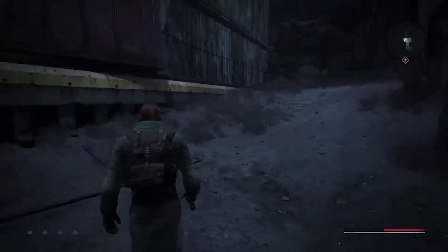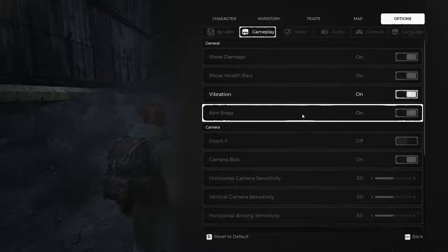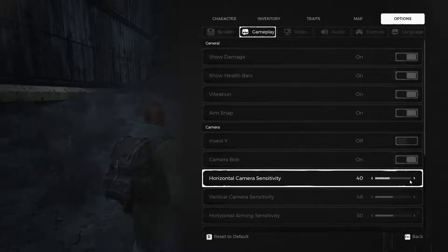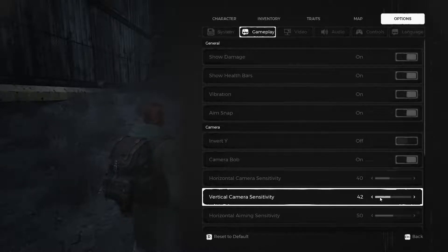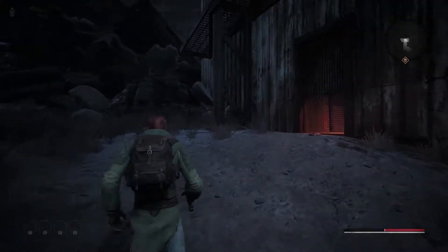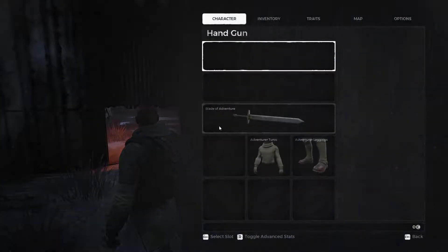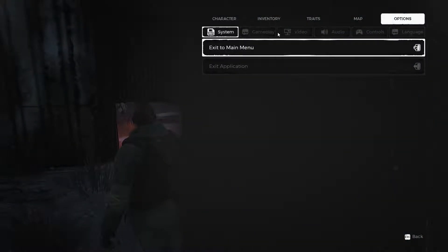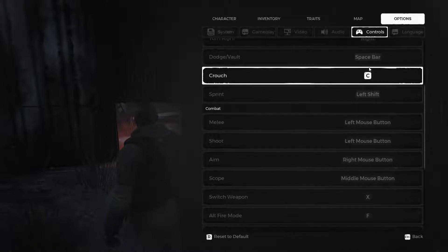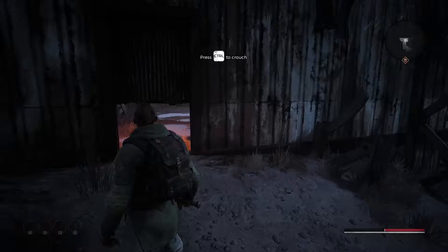The FOV is a bit high. Let's change it. Let's add to quality first — not sure if it's better. Oh wait, I have some overlapping commands. So let's change this to Control — back.